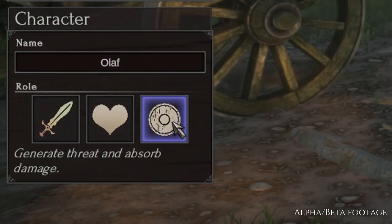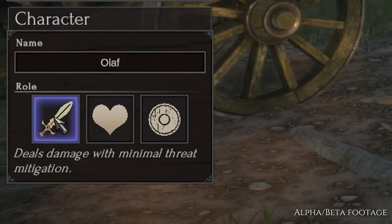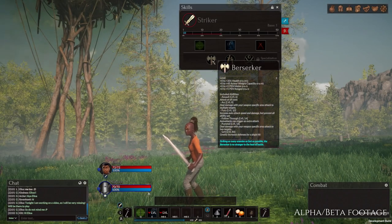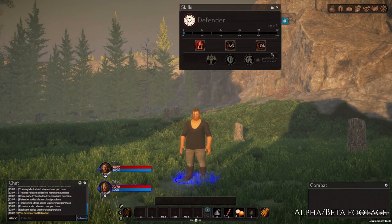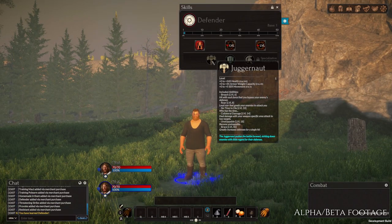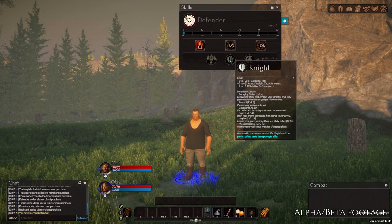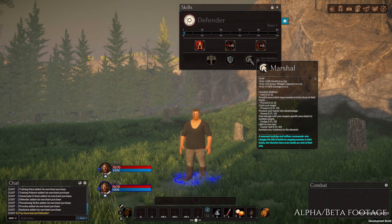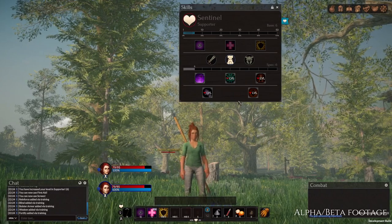You can select one of the three roles available: Defender, Striker, and Supporter. Once you reach level 6, you will be able to choose one of three specializations. Each of those specializations incorporates some aspects from another role. For example, Defender and Supporter become a Knight. Defender and Striker become a Juggernaut. Defender and Controller become a Marshal. Indeed, Controller is available, but as a specialization.